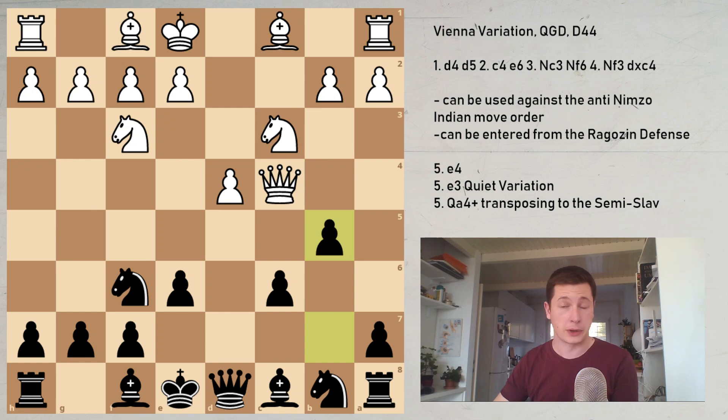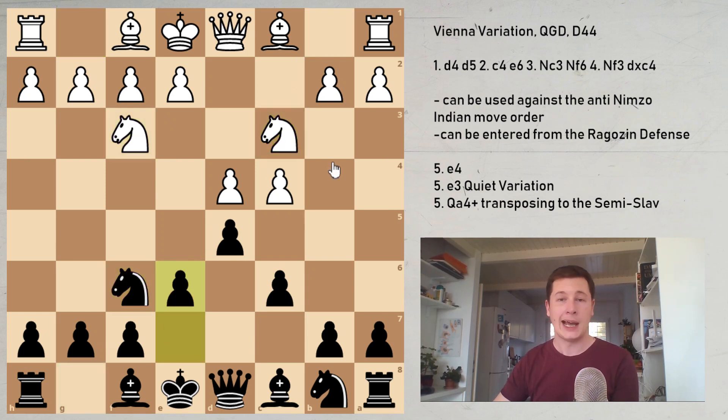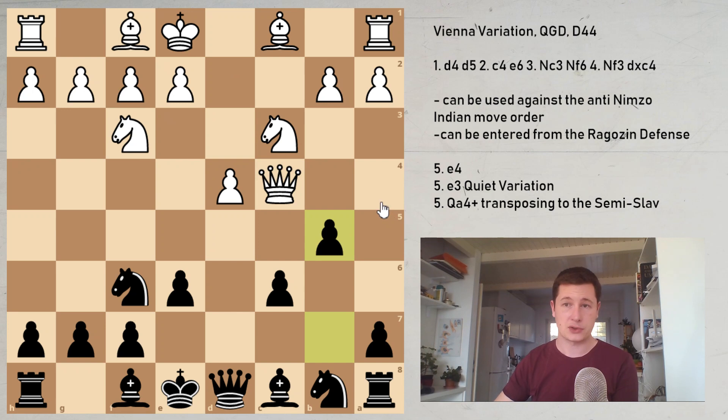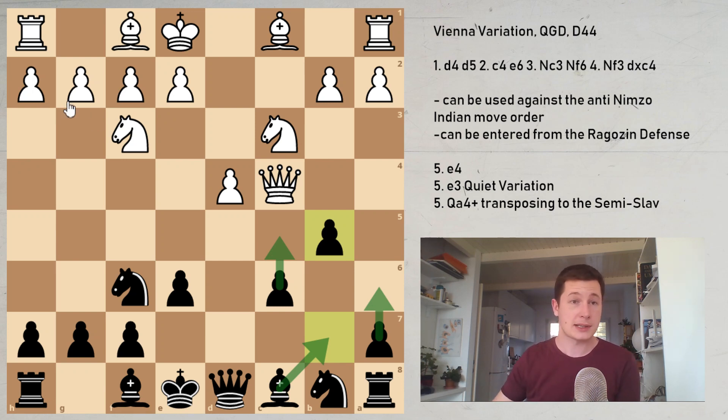This is now the Semi-Slav defense. The normal move order is: d5, c4, c6, the Slav; Nf3, Nf6, Nc3, the Semi-Slav. The two most common moves here are e3 and Bg5. But there's a move Qd3, which has been played a couple hundred times. After d takes c4, Qxc4, and b5, we have the same position reached from the Vienna. The move b5 is designed to free up the bishop with tempo — you want to play c5, obviously a6, normal Semi-Slav plans. I'm not going to talk about this further in the Vienna context. If you want to see more about these positions, watch the playlist on the Semi-Slav defense.